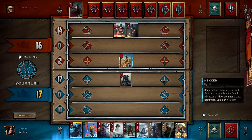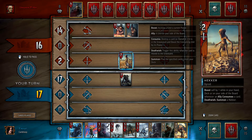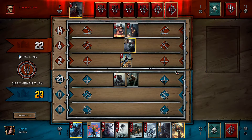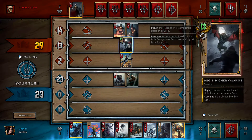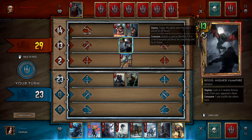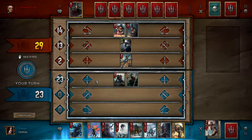This unit boosts itself by one every time something consumes something, and when it dies it is going to summon a necker. What we want to do is lock him because we don't want another necker coming out. This new guy, when deployed, looks at three random bronze units from your opponent's deck, you choose one and consume it getting its strength — and he consumed our ash griffin, the asshole.